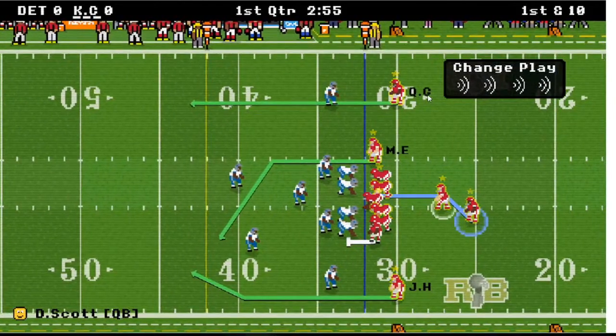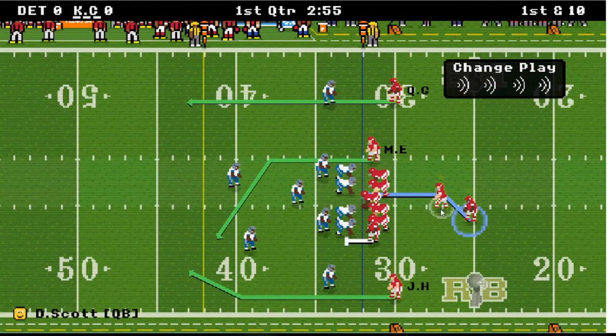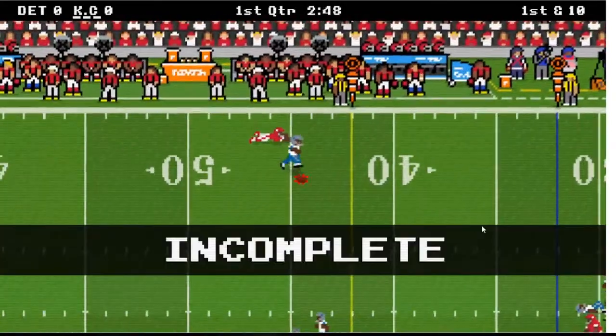This is Quaylen Glenn, wide receiver — I got him long. I think I'm probably going to hit him. Scott D. — Scott is my quarterback. I got him — yep — oh no, okay.